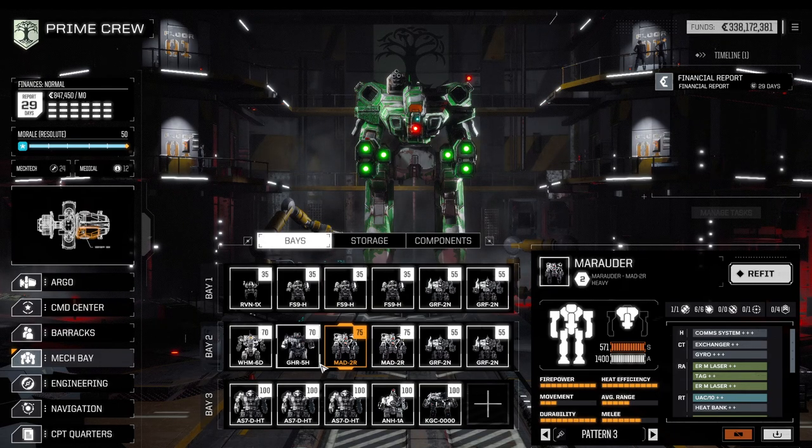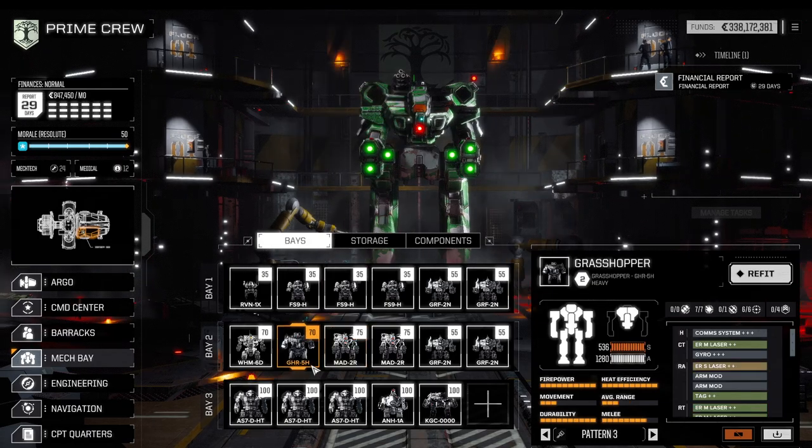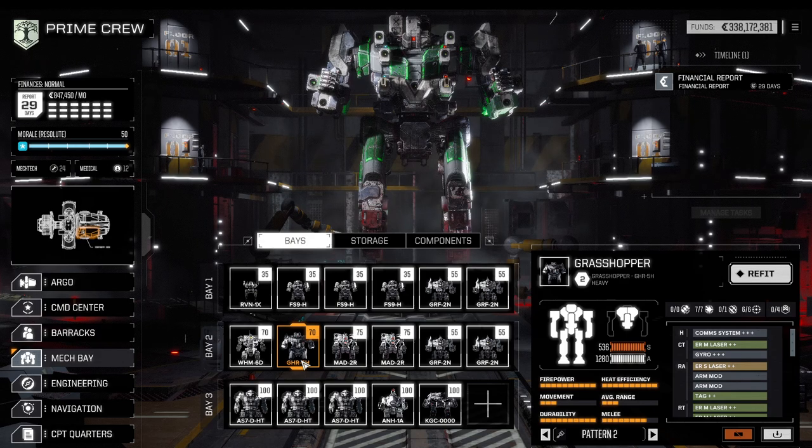The disadvantage of the Marauder compared to other top contenders in this tier is that it dishes out lower amounts of damage. I've tried overloading it with lasers to maximize damage, but the hard points just aren't comparable to a Grasshopper — which brings us to the next contender I'd put in the lance. So: Marauder, Marauder, Grasshopper.